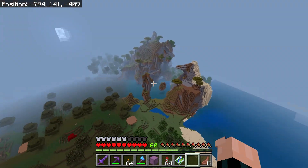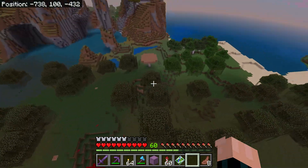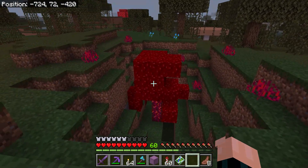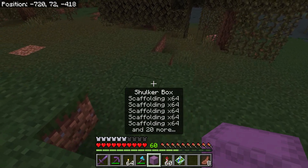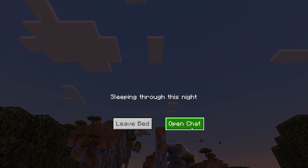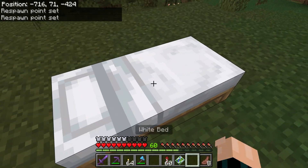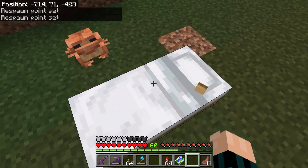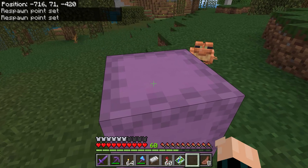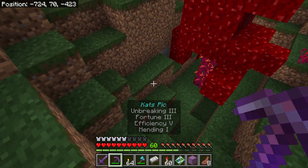We're on the map! Look for a tree that doesn't belong — well, there's this one, right? It's gotta be this one. I'm just going to go to sleep because the night is dark and full of terrors and I don't want to treasure hunt in the dark. It's surrounded by froggies as well — aren't they cute? This is a tree that doesn't belong.